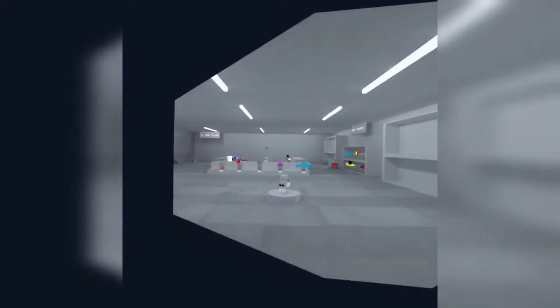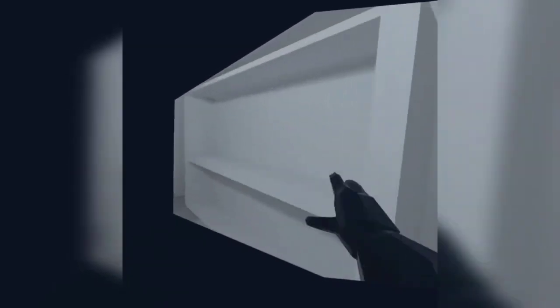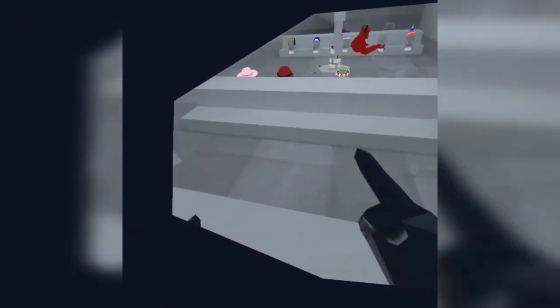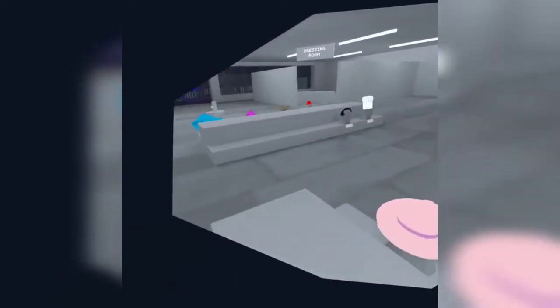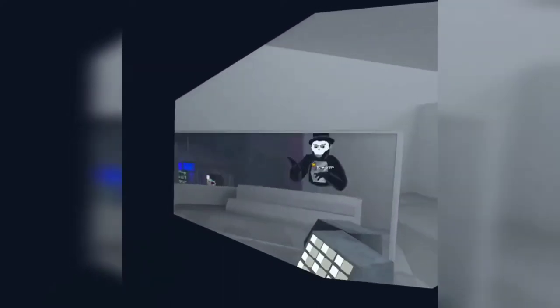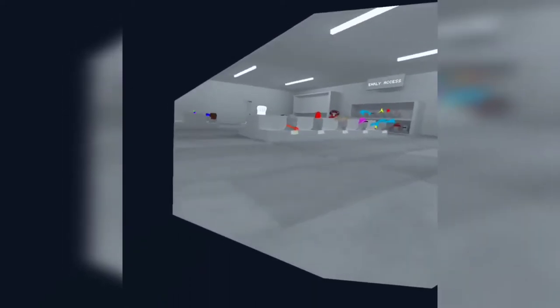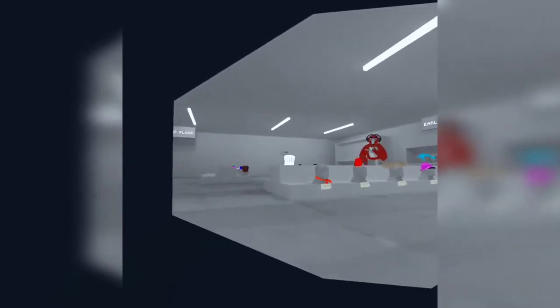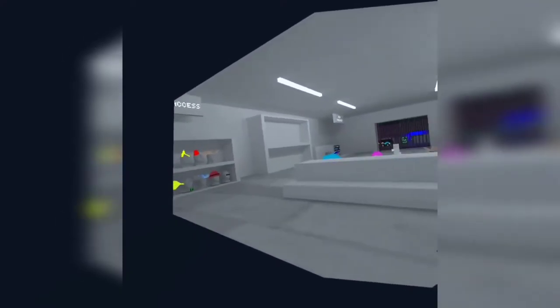Shop is a really simple map. When people are in Shop they mostly play mini games like mall rush, monkey on the shelf, or other games. Monkey on the shelf is where you start on the shelf and can't touch the ground — you're basically launching yourself everywhere. It's basically just jumping around everywhere in here.